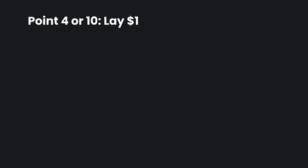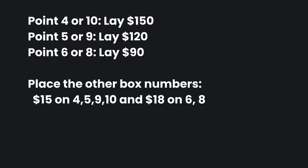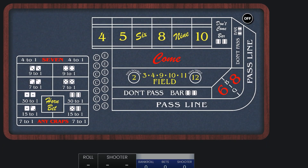If the point is a 4 or 10, we'll lay $150 on the point. If the point is a 5 or 9, we lay $120, and if the point is a 6 or 8, we lay $90. We're also going to place the non-point numbers. We'll collect the first win on any of the place bets, then press and collect each number until the 7-out. Here's a replay of one of the sessions so you can see how it works.